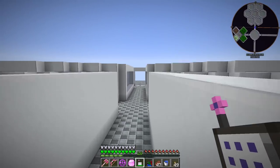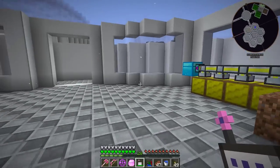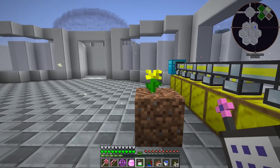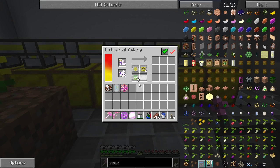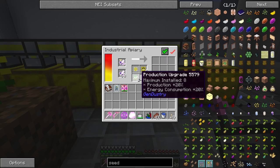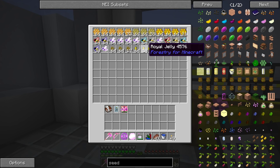Off camera I've been messing around with our bees and I've actually got quite a lot of stuff complete, even though this area doesn't look like it. We now have our industrious queen, industrious bees, and our imperial bees. What these are allowing us to do is create the royal jelly — the stuff we needed last episode to make our production upgrades. I got enough to make the production upgrades for our imperial bees so we make the royal jelly faster.